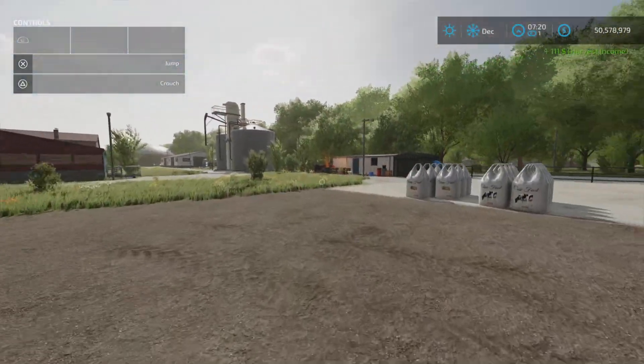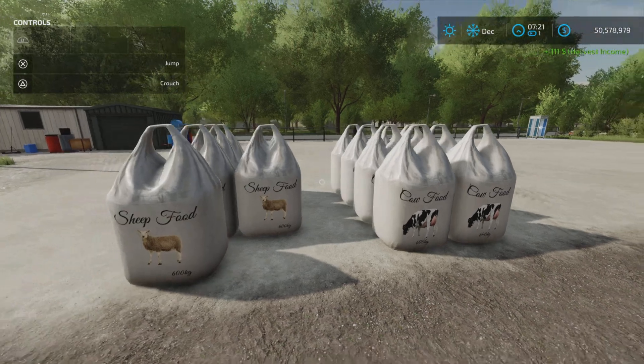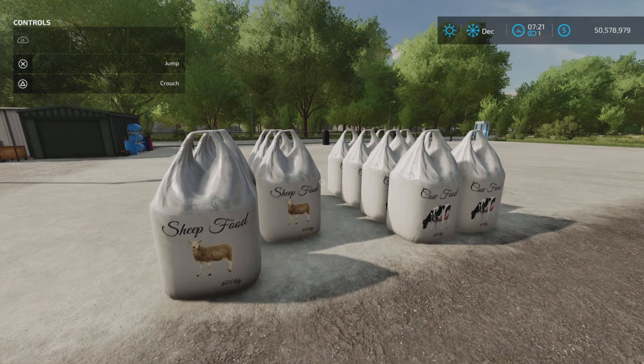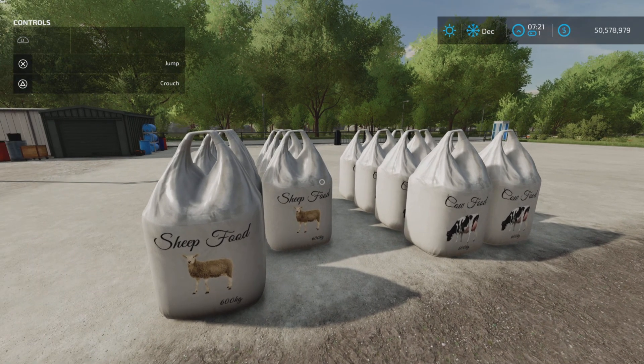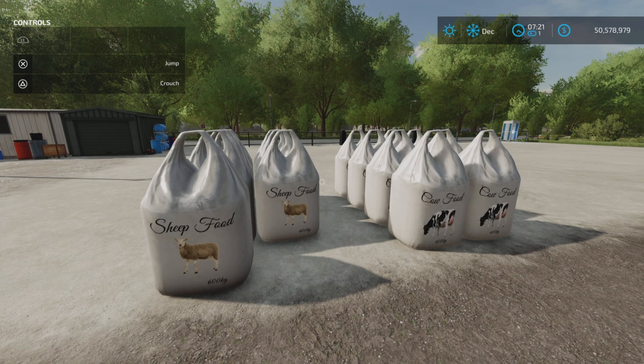Now we have two more options with this pack: sheep food and cow food. That's the update to the Animal Food Big Bags by IRL Modding here on Farming Simulator 22. I'm the Farm Guy, thank you for watching — remember, it's only a game, so till next time, bye for now.